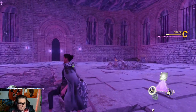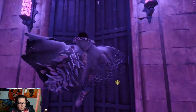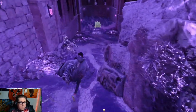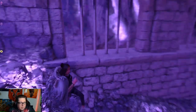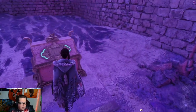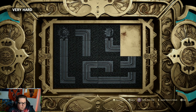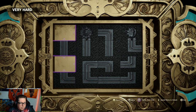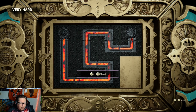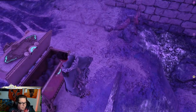Alright, looks like we have multiple doors again. These two are optional. This one leads to another chest and some items. This one might be a little more difficult, so I'm going to use mana — and it will show you the end design right there. It's probably just going to be coins. Yep, coins.